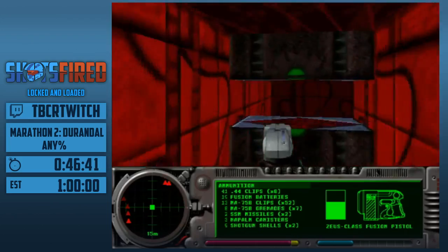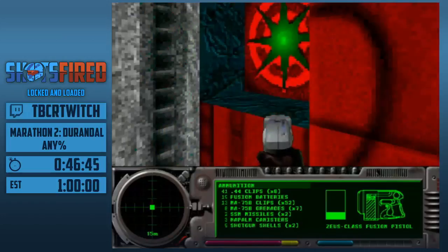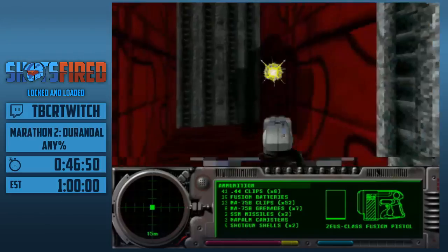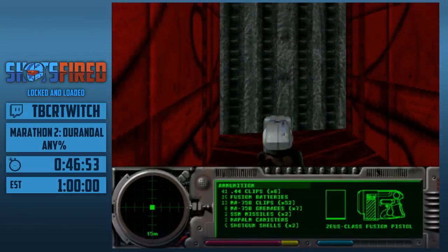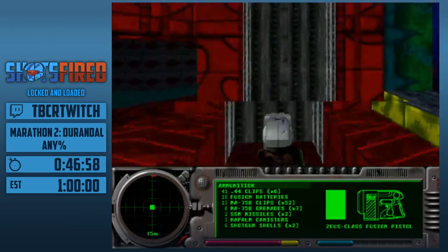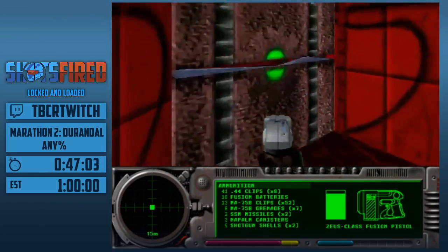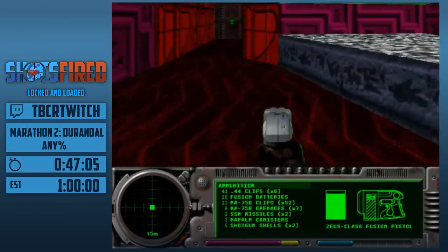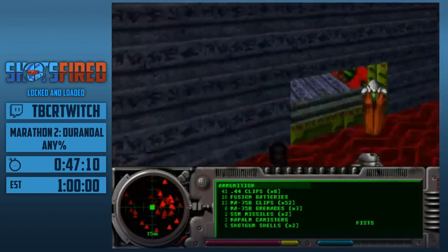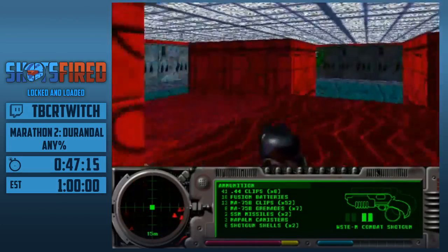We're on Requiem for Cyborg — that was another level we could have soft-locked on. This is a bit of a time save compared to the Xbox 360 run. I'm really waiting for Jason Jones to release the Marathon 1 source code, because we really need it for better support for the first game. As is, it's not SDA-applicable and I really do want to submit an M1 run to SDA at some point.